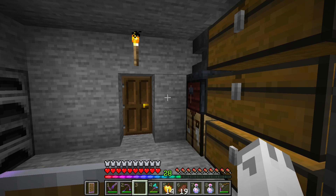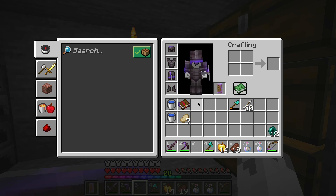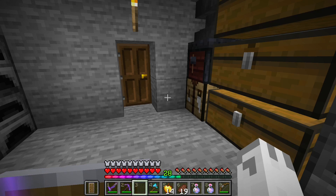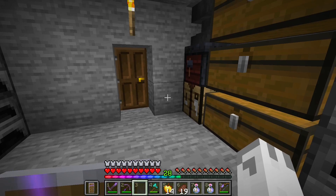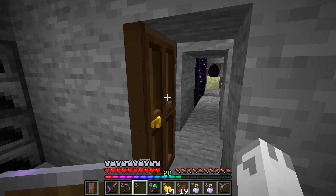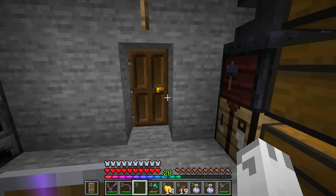Hey guys, welcome back to another video. Today I have some things I want to point out. You may notice that the enchantment particles and text look different. I'm using Vanilla Tweaks, which is a resource pack made by Exumavoid. It changes some things and they're all pretty much entirely aesthetic, like the door is 3D now. You can tell with the handle. But anyways, that's not important.